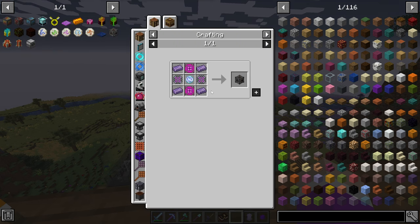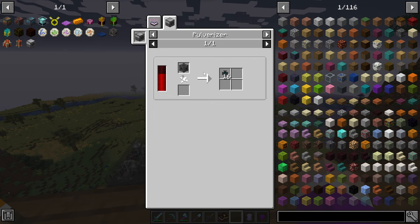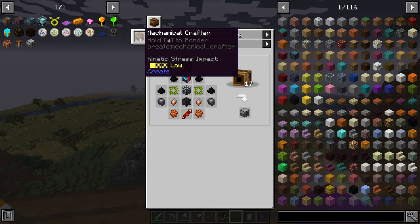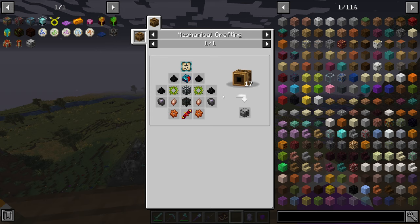I can make the quantum entangler — that's no problem — but crushing it down inside the pulverizer is the problem. The pulverizer is going to require a complex recipe and I need to use 17 mechanical crafters from Create, which means going through the whole process of sanding down rose quartz and all that, but we'll go through that next time.